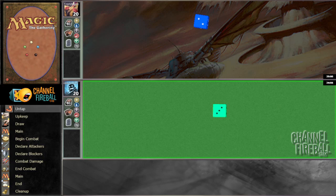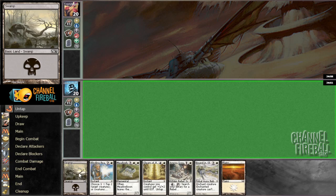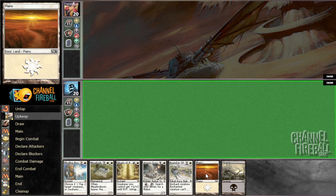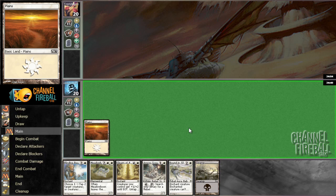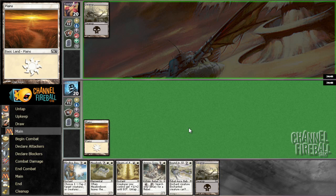Alright, we're here for round 1. I chose to play first. Looks like a Keeper to me — a Rebel Searcher and effectively 3 total lands. It's a little bit annoying that I have Bound in Silence in my hand and don't have access to searching it out from my deck, but that's going to happen with this deck.